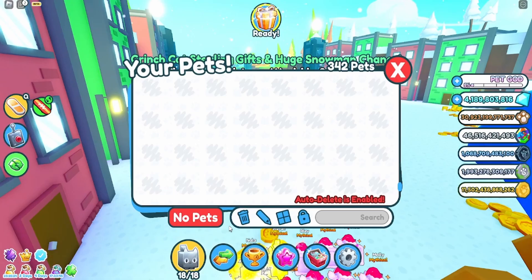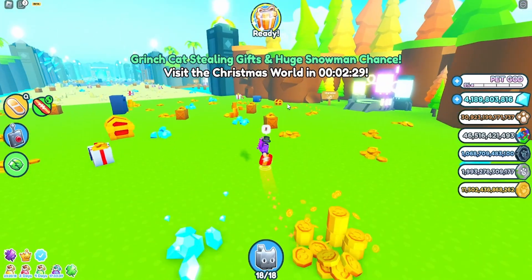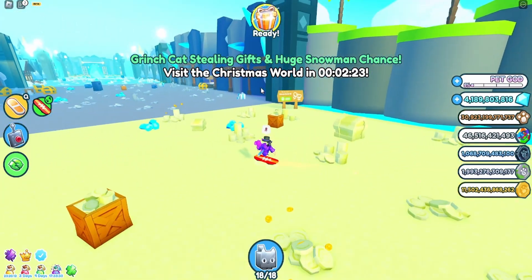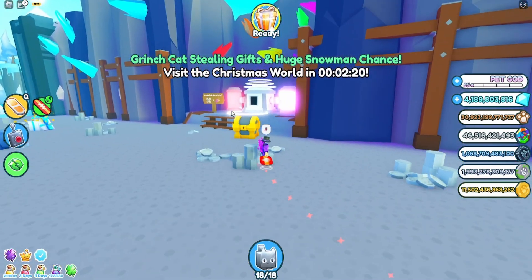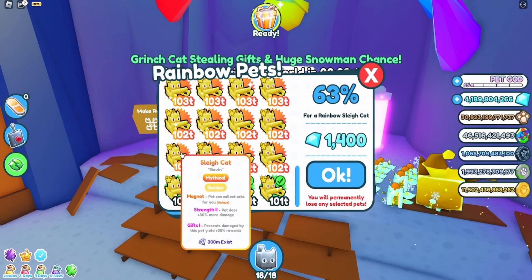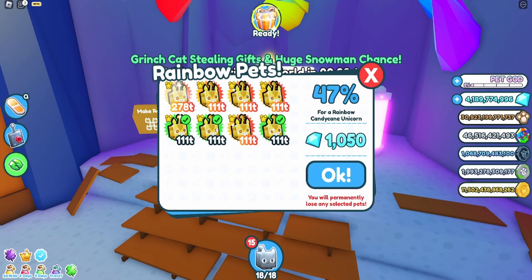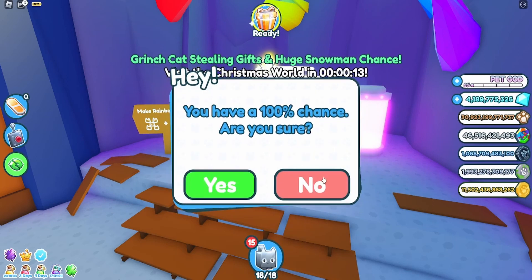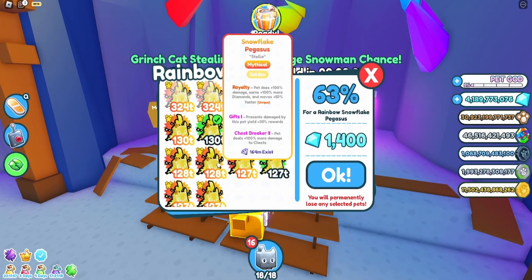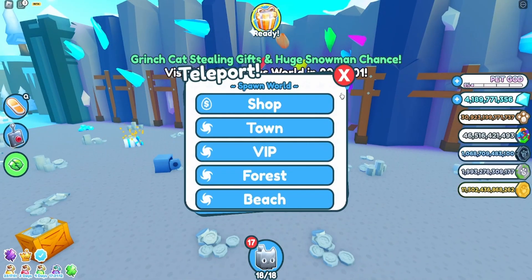Now let's do this. I have 342 pets left. We'll have to make a rainbow — this is the fuse, and this is the rainbow. I start at the bottom and attach. Craft — that's like 15 seconds left. I have to see if I can do this quickly. One more — I have to come back to this. Last area.